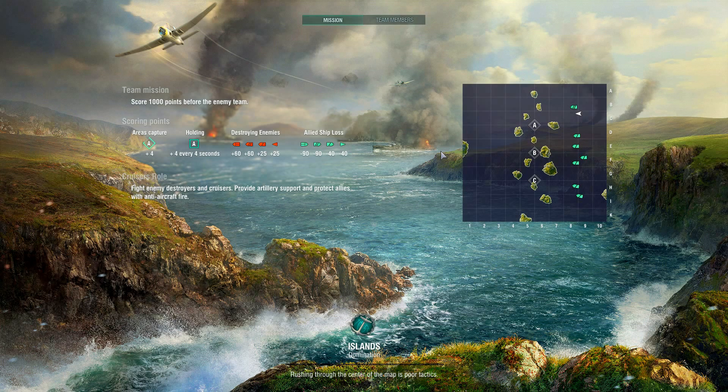Okay, this is the team mission again — we need to get 1000 points, and when we capture areas we get more points; when we destroy enemies we get points as well. So: this is an airplane carrier, this is a battleship, this is a cruiser, and this is a destroyer. Destroyers are the fastest, battleships are the slowest, cruisers are the middle class, and carriers are the aircraft class.